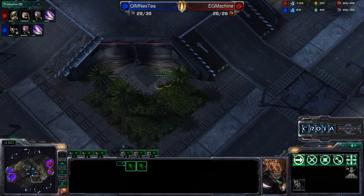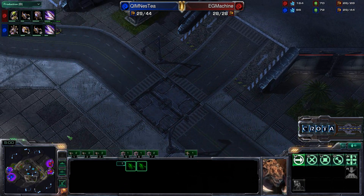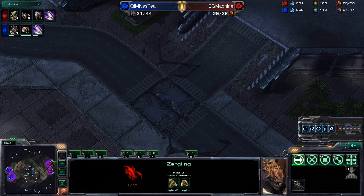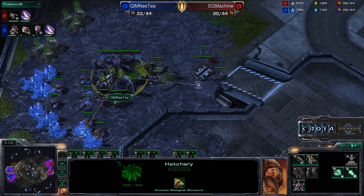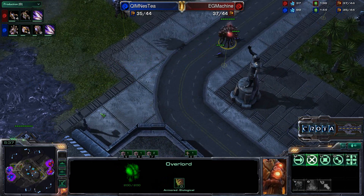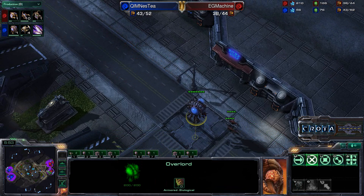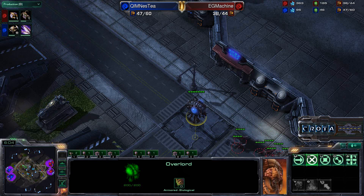Zerglings are now making their way across the map. Machine is doing a bit of scouting, but I think Nesty with his additional Queen will handle any early pressure and build a stronger economy. Drone count is 23 versus 22 with Machine slightly ahead, but Nesty leads on total food at 31 to 29 — perhaps that extra Queen. Machine is now getting 14 Zerglings — a heavy number. He wants to win with timing, but the overlords spot it, and we're going to see a sea of Zerglings make their way across the map. This is going to be huge — 20 Zerglings versus 2, though Roaches are being trained.